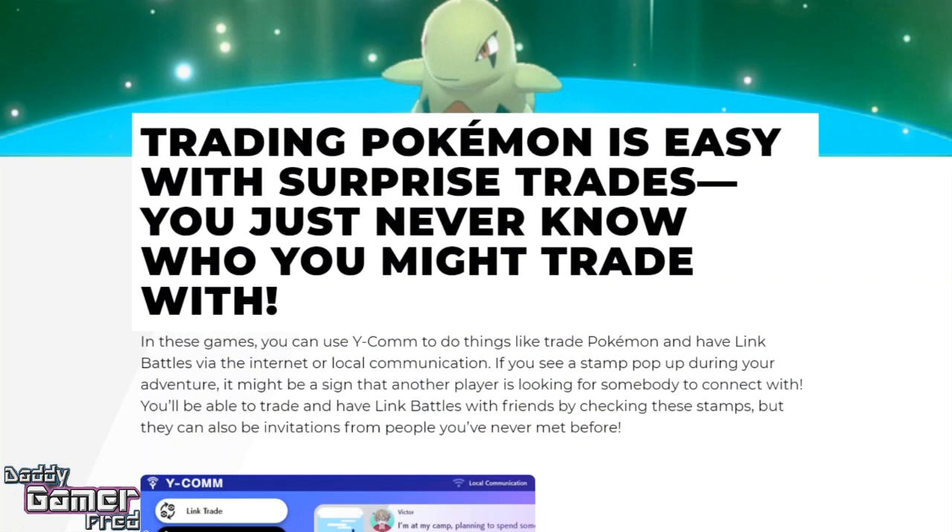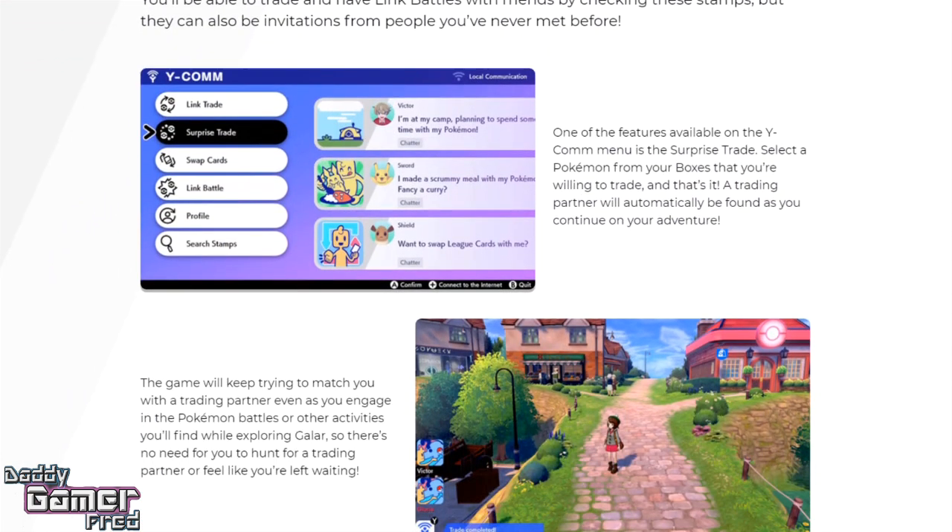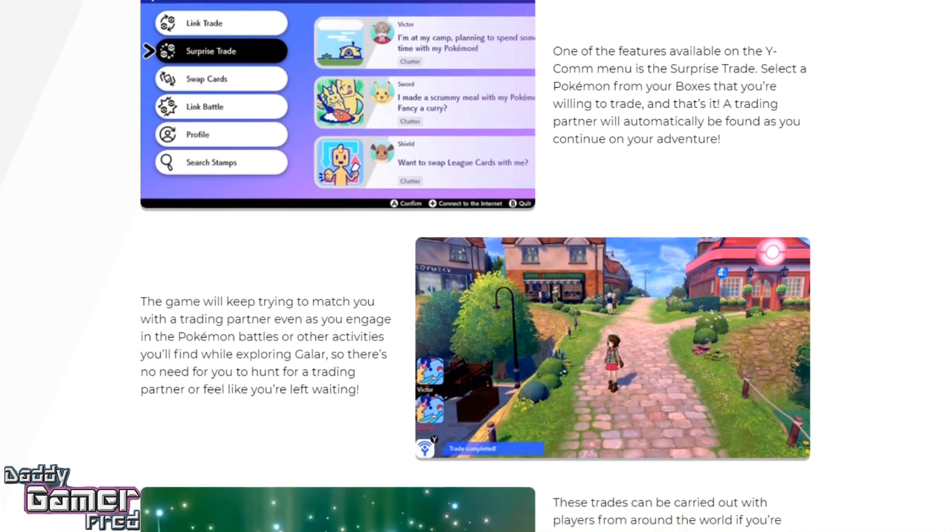You can also view profiles and search stamps. If you see a stamp pop up during your adventure, it might be a sign that another player is looking for someone to connect with. You'll be able to trade and have link battles with friends by checking these stamps, but they can also be invitations from people you've never met before — a great way to find trainers who want to trade or battle and dive into the Pokemon community.